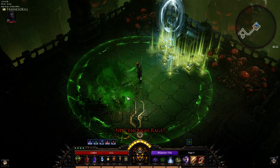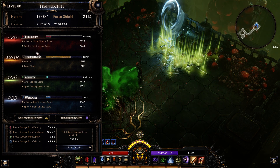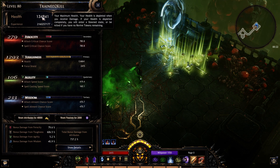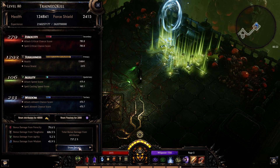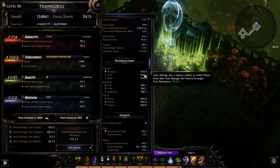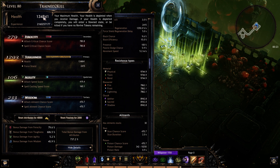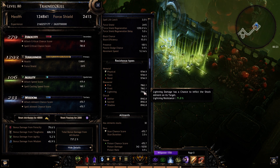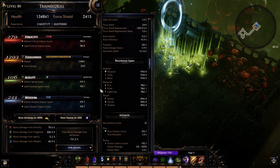Now that you've seen that, let me show you my stats. We put everything into toughness because we want a nice healthy pool of HP as well as fairly decent resist — sitting at 70 to 75%. We have a nice big pool so we don't get one shot, which obviously is important. I would just dump everything into toughness.